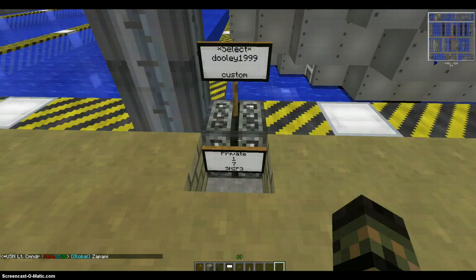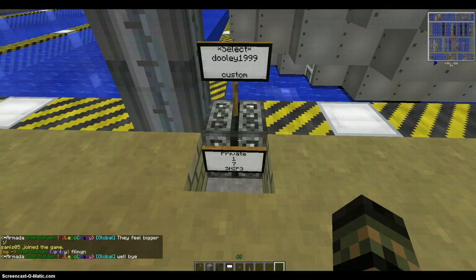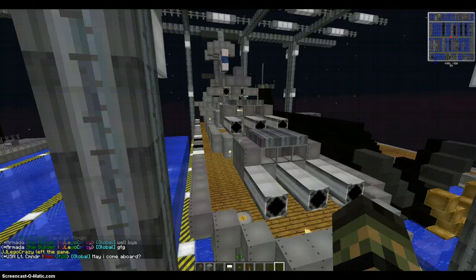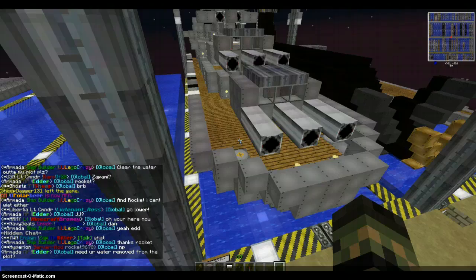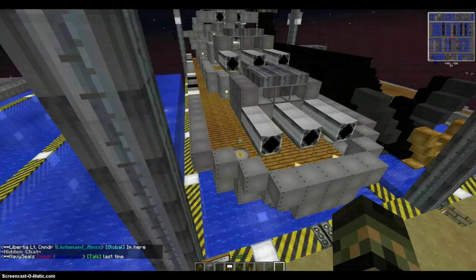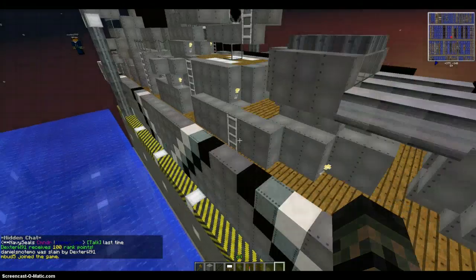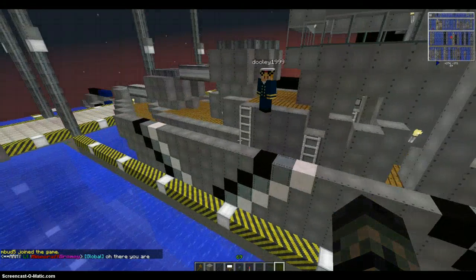Hey guys, this is D-Wingman97 with the first ship tour for Naval Battles, where I will be showing some really awesome builds by players on the server. Today I am here with Dooley1999 in a Ship 3 plot, and he built the USS — what was the name of that? Quite a tongue twister. I believe it was called Prometheum. It's really a pain in the butt to pronounce, so I will tell you the name by the end of this when we go up to the main helm.